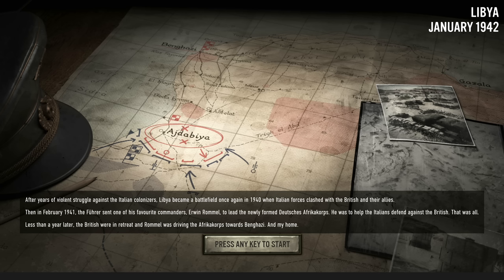He was to help the Italians defend against the British. Less than a year later, the British were in retreat, and Rommel was driving the Africa Corps towards Benghazi and beyond.